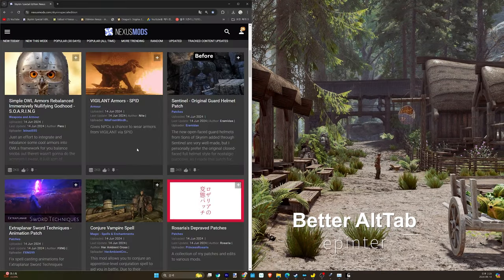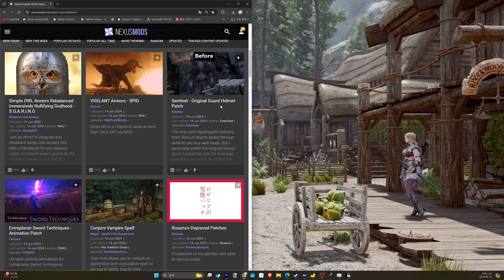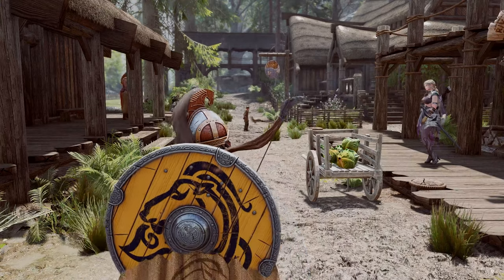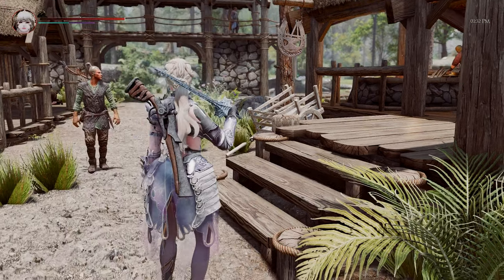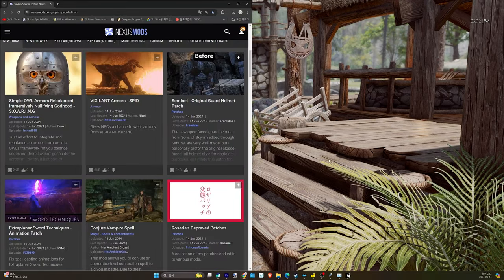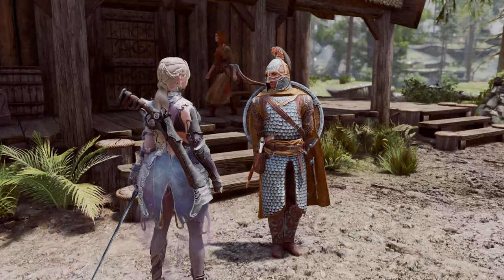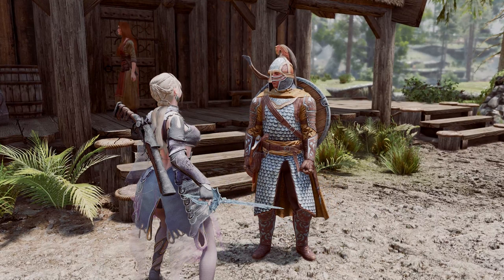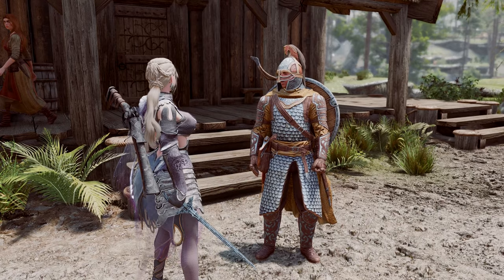Next up is Better Alt Tab. This mod is a straightforward enhancement that mutes the audio when the game is running in the background and displays the cursor when the mouse hovers over the game window in windowed mode. When the game window is in the background, if the mouse is over it, the cursor will be displayed and the audio will be paused. Once the game regains focus, the audio resumes, making the Alt Tab functionality more convenient.